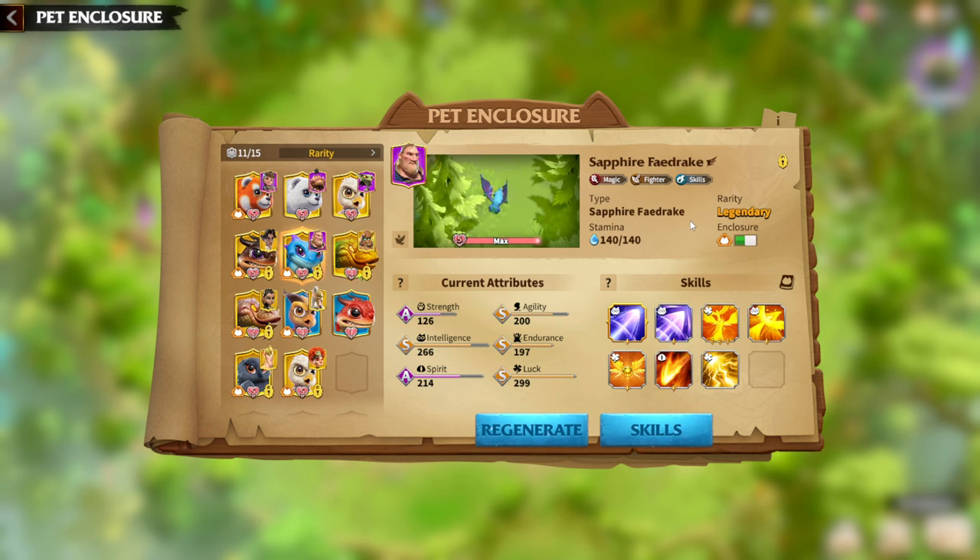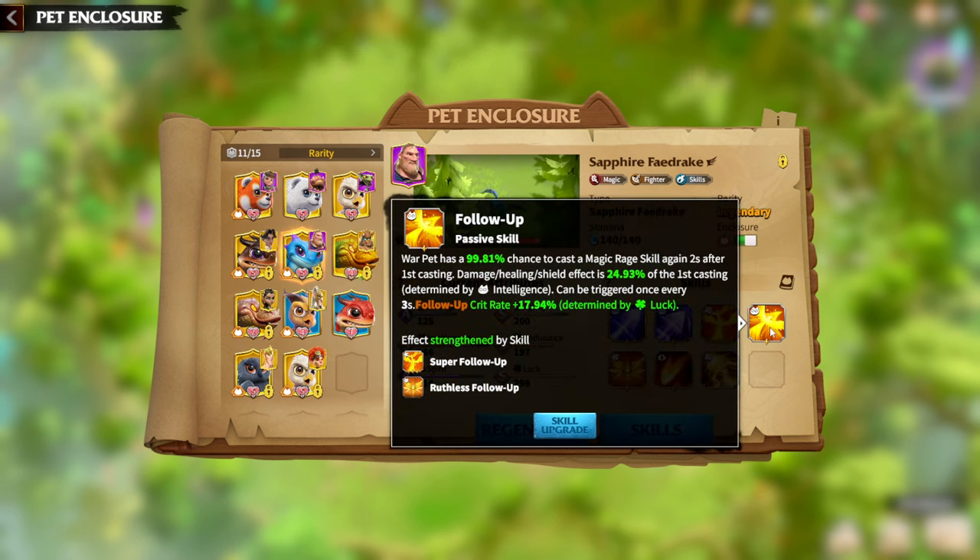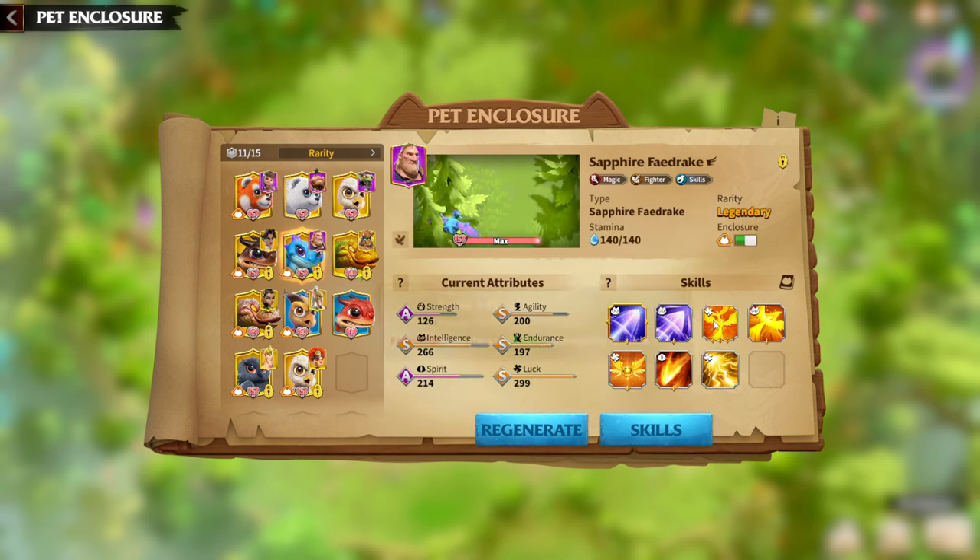For Mage hero pairs and Mage Warpeds, it's really mandatory to have Follow-up Synergy — it's just too perfect not to. The Warped has a 99% chance to cast a Mage Rage skill again 2 seconds after casting one, meaning you cast your Rage skill twice. Damage, healing, and shield effect is 24% — higher because I have 1-star Follow-up. The shield effect can trigger once every 3 seconds. So if your Warped is dealing damage, healing, or shielding you, you have a chance to do it again, and you also gain crit rate. I can't imagine anything better than Follow-up Synergy for Mage Warpeds.